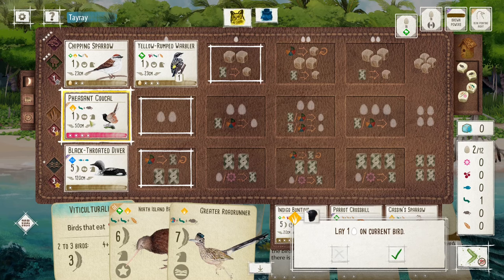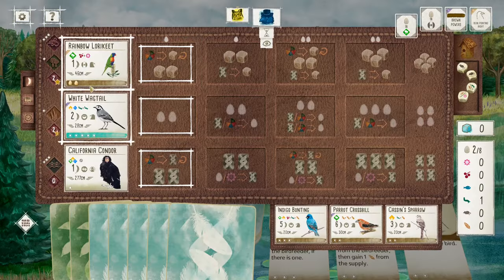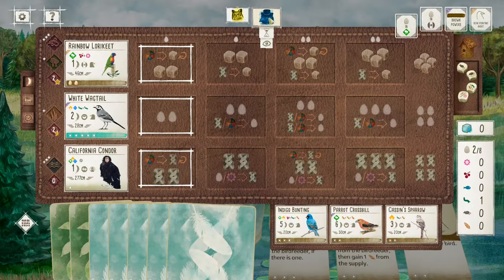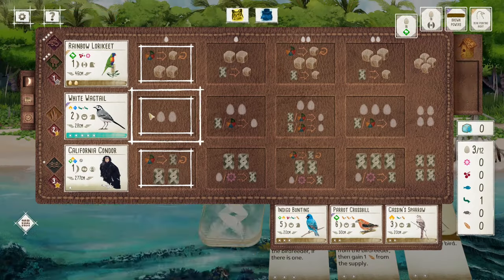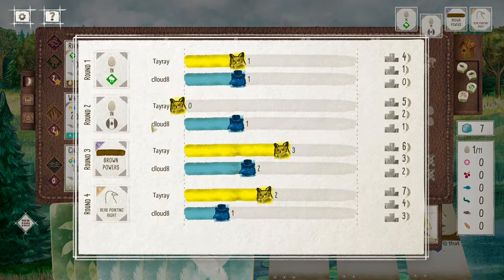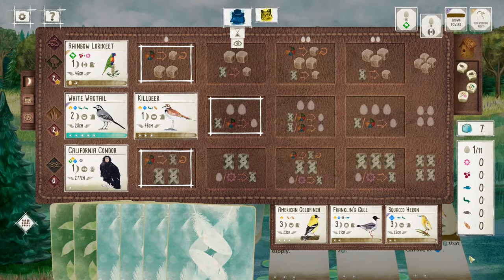Alright, got the egg. With the house rule, they cannot play the Cute Deer with Wagtail. So they'll have to play something else. Oh, they did play the Cute Deer. I guess I'll have to chat with them about this.